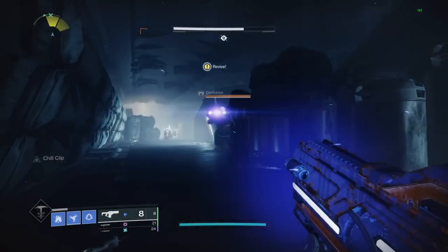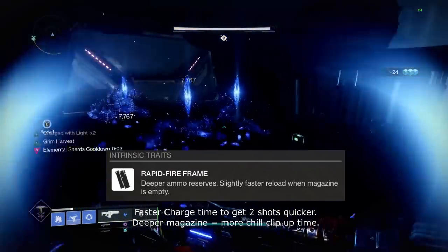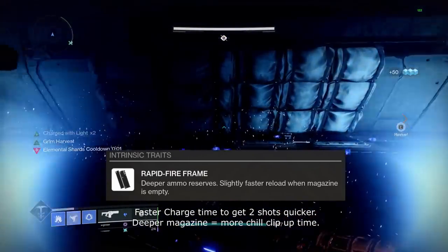On top of that, unlike the other stasis fusion rifles, Reptide is a rapid fire frame, having the fastest base charge time, which is beneficial to get two shots of Chill Clip back to back so that you can freeze the target quicker.